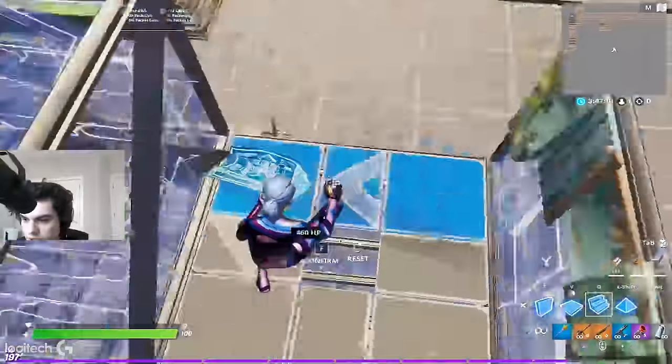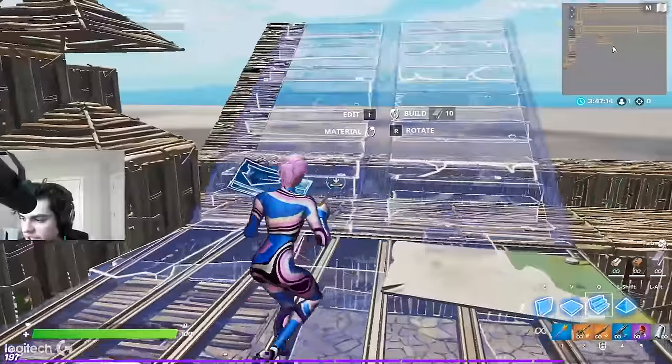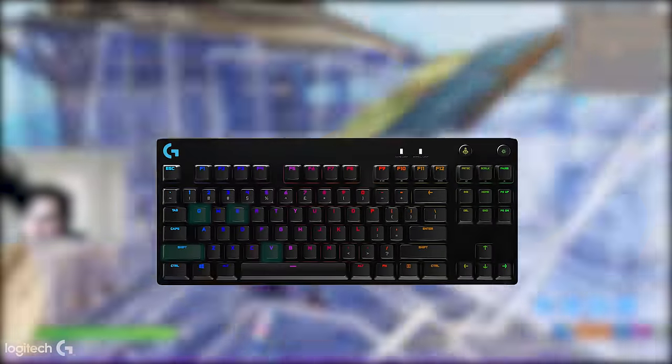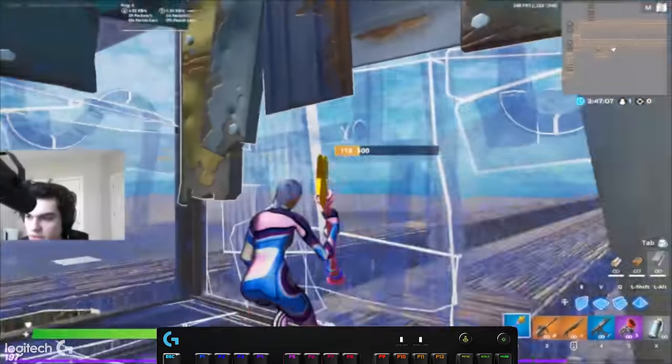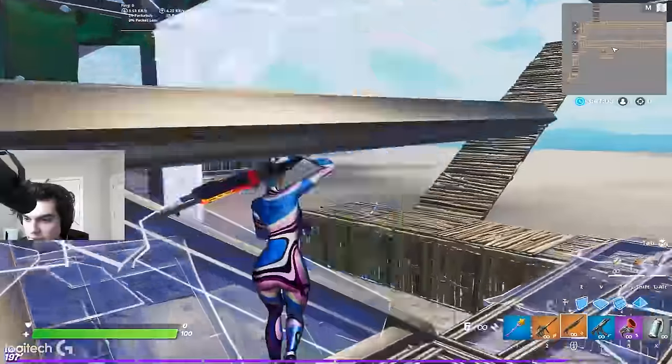Hey guys, I'm Saf and I play professional Fortnite for TSM. My main role is just being the best — because we're the best, you know. Today I want to go over my keybinds and peripherals. My building binds are E, B, Q, and left shift. They might not be the best binds for everyone, but they're the best binds for me.